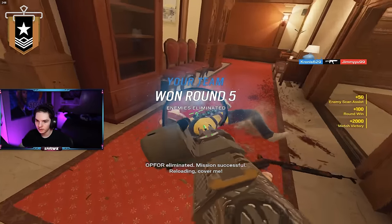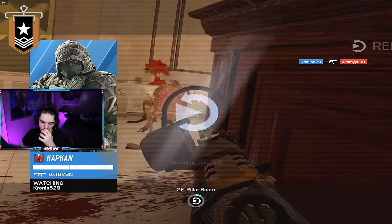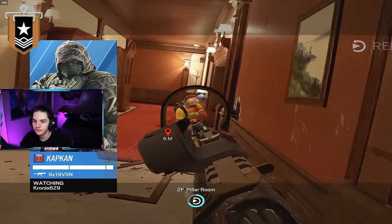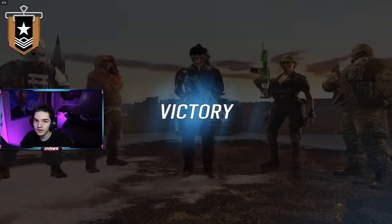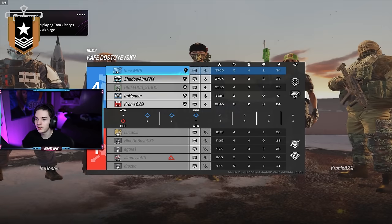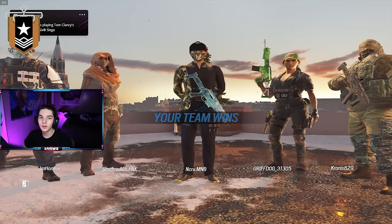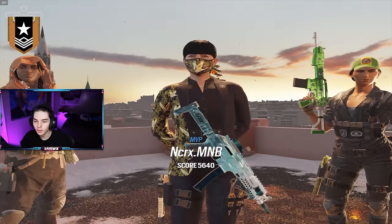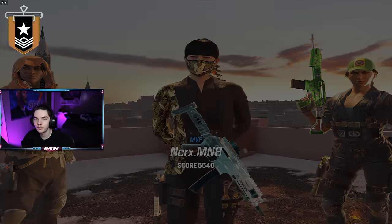We're back on hold aim — forgot about that. Oh, he's on hold crouch — okay, interesting. That's the first time we've played with someone who's playing hold crouch. At least his crouch is on Control — can't argue with that. His alt walk is on Spacebar. Wait, how do you rappel? C — it's C to rappel.